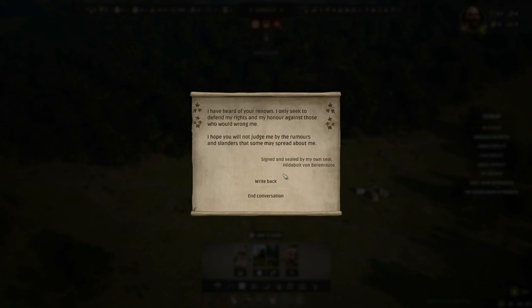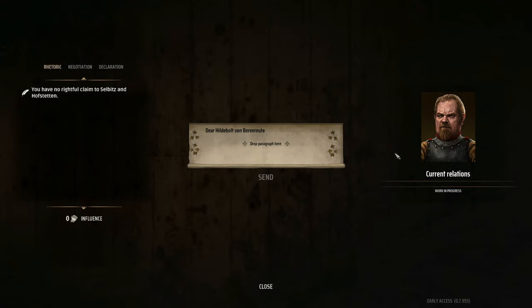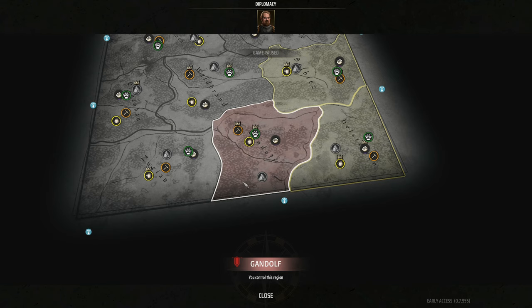We have a new message — a letter from Hilda Bolt von Barren Root, the baron who's trying to take over the entire region, pleading his honor and asking not to be judged by rumors. We can write back, but this diplomacy part of the game hasn't really been fleshed out yet. There'll probably be several response options with different effects.